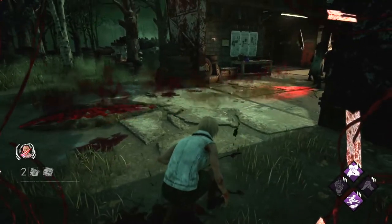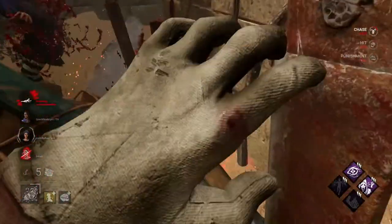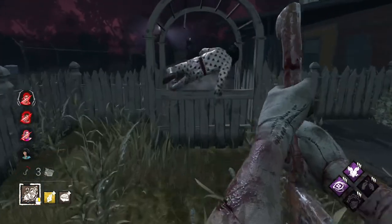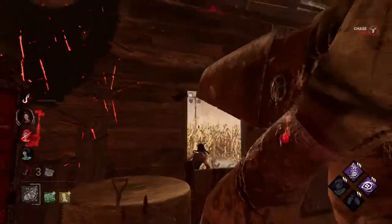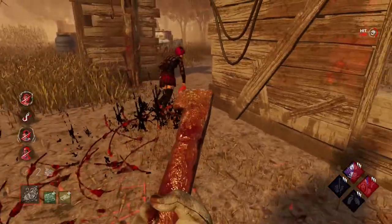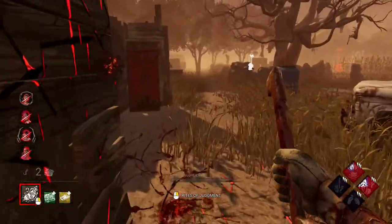Moving on to your Punishment of the Damned attack. Your Punishment of the Damned acts as a shockwave, meaning it will surge out from you. This also means that you will have to time your attacks in order to effectively hit survivors. If you are chasing a survivor and approaching a pallet or window, you want to put down your sword early, so that you are ready to use your Punishment of the Damned attack. You want to wait until the survivor is locked in animation — either vaulting a window or pallet, or dropping a pallet — so you can guarantee the hit. The biggest mistake I see beginner Executioners make is not putting your sword down early enough. If you wait until after the survivor vaults the window or drops the pallet, it's too late for you to ensure the hit.